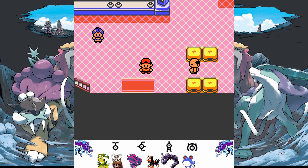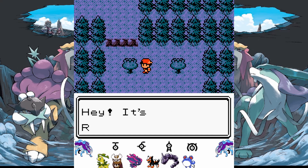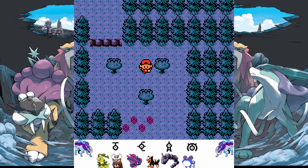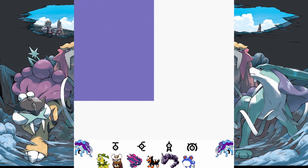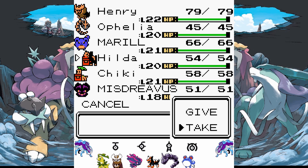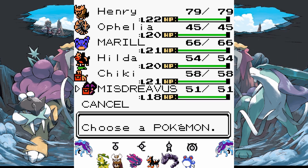Now for the Bug Catching Contest. Now that I have Misdreavus and it knows Hypnosis, it'll probably help Pokemon live a little longer. It looks pretty creepy - like it has this creepy smile. Its moves are Nightshade and Confuse Ray. I could give it Shadow Ball, but we'll see.